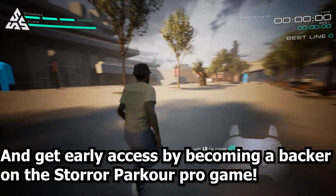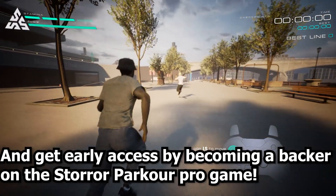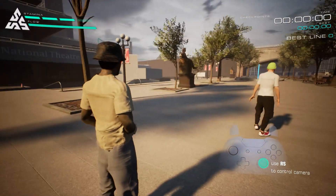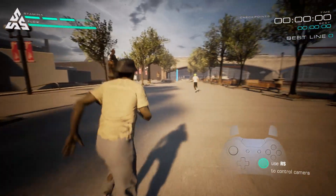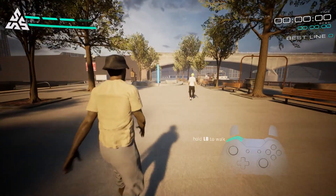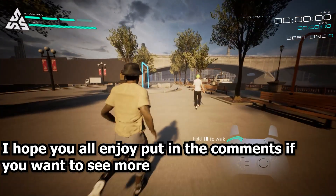Let's start by learning to move your character. Try moving the camera around to get a better view of your environment. Use walk if you want to move slower. Walking is helpful if you need less speed for a jump or need to have more control over your movement.